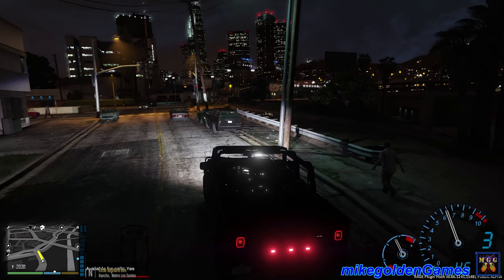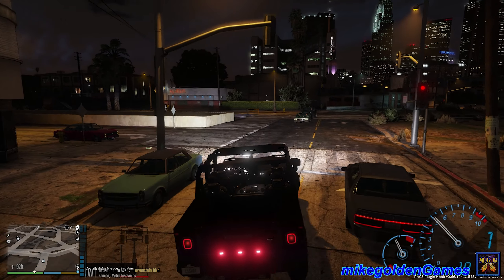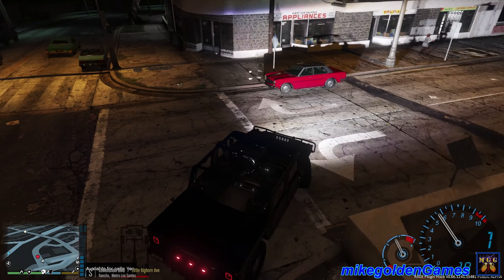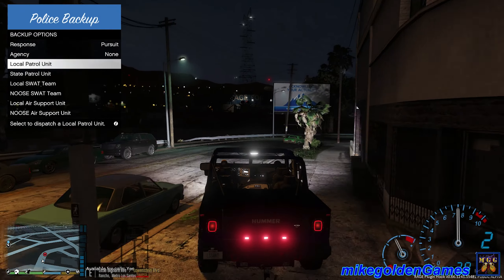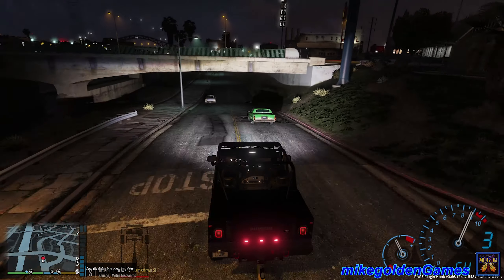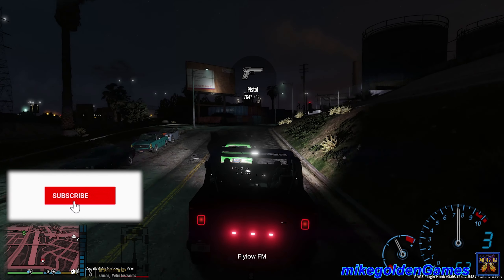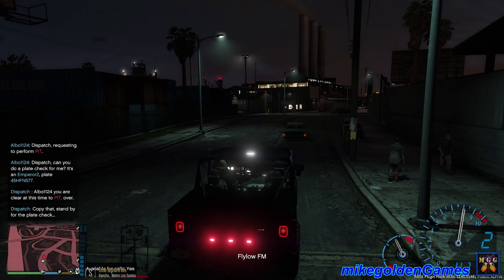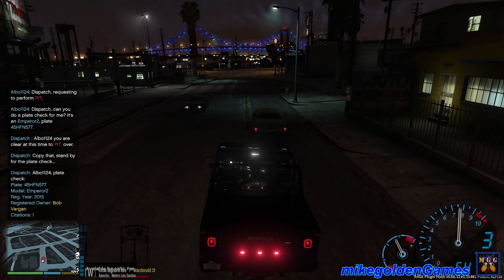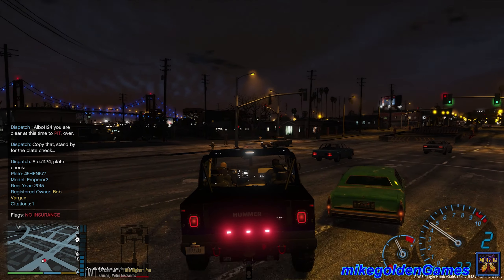Roger that dispatch. We're looking for a bright green vehicle right now. The brakes are not the greatest. Is that them right there? That is definitely them. Dispatch, looks like the suspect is fleeing. Let's get additional units on this call. Let's try and catch up here. I'm gonna get a request to PIT dispatch, and let's get a plate check on them as well. Clear to PIT. Bob Vargin, one citation, no insurance. That was a good hit — they're still moving.